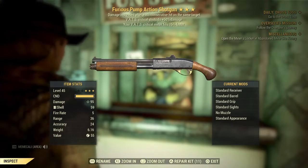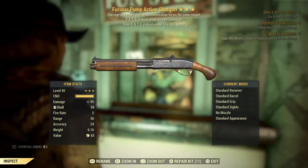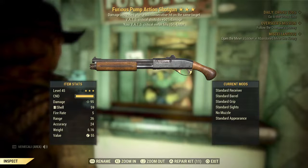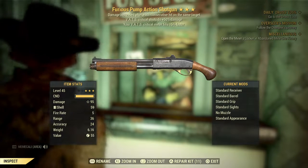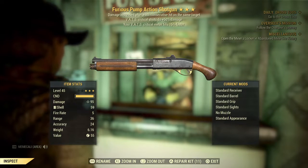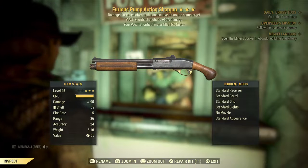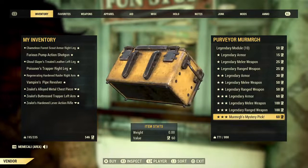Furious Pump Action Shotgun. Damage increases after each consecutive hit on the same target. VAT's critical shots do 50% plus damage, and your VAT's critical meter is 15% faster. Damage is 95. That's also one that I wouldn't use.